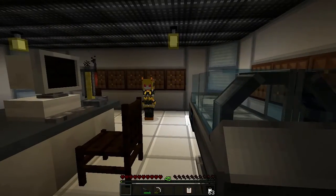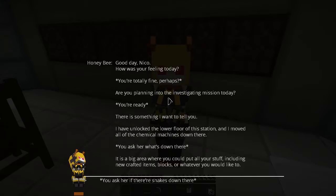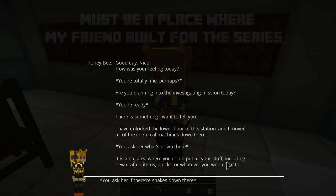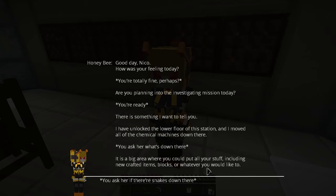Hello Honeybee, what do we have today? Good day, Nico — how are you feeling? Oh, great, probably. Are you planning on the investigating mission today? Yeah, probably so. There's something I want to tell you. I have unlocked the lower floor of this station, and I moved all of the chemical machines down there. It's a big area where you could put all your stuff, including new crafting items, blocks, or whatever you'd like.